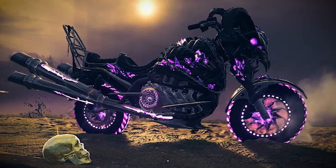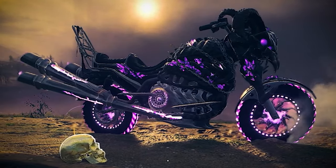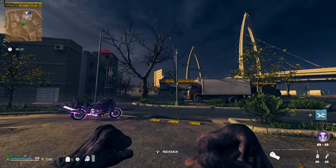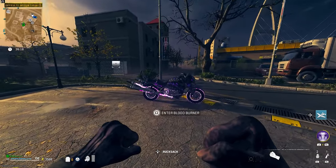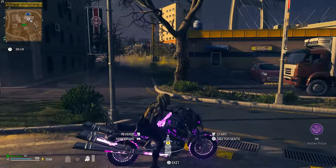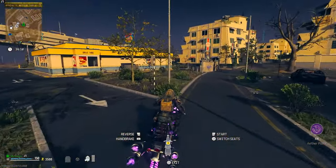Our next method requires no setup besides a gas mask, maybe Juggernog, and most importantly the Bloodburner motorcycle. The only issue is that this strategy is either 10 times more efficient than the first, or the complete opposite, because it heavily relies on luck. The Bloodburner has set spawn locations, but the spawn itself is completely random and only one, sometimes two, can be found in a match.